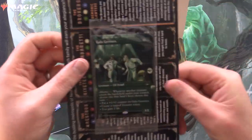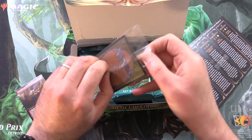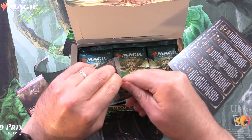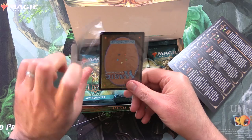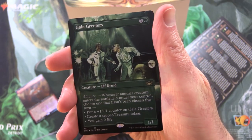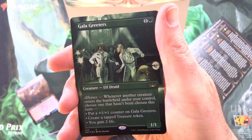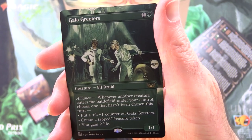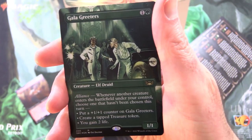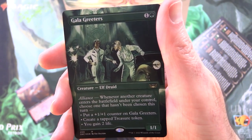So we have a box topper. Let's inspect that. These are actually a little bit of an odd thing — they're all the same in different regions of the world, so they've done a whole different series of these. Depending on where you live, you're going to get different artwork. We have the Gala Greeters — Creature, Elf, Druid. 1-1 for 2. Has Alliance: whenever another creature enters the battlefield under your control, choose one that hasn't been chosen this turn. Put a +1/+1 counter on Gala Greeters, create a tapped treasure token, or you gain two life.